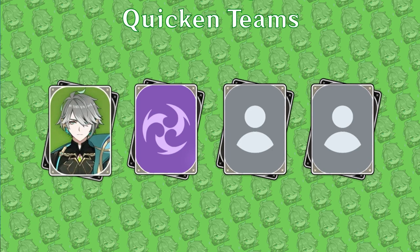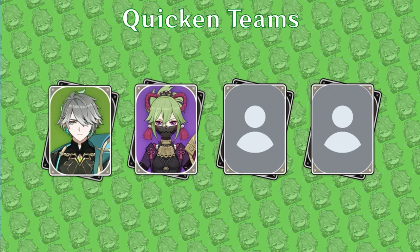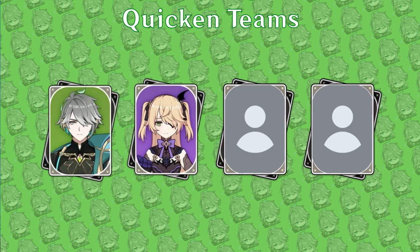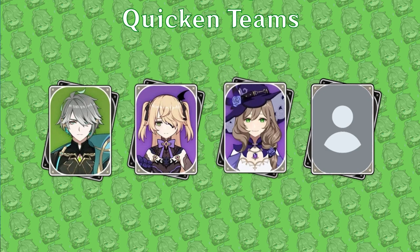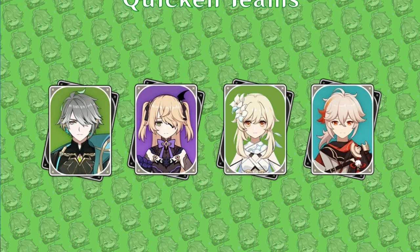Good Electro options include Kuki Shinobu and Fischl. Kuki Shinobu can maintain her Grass Ring of Sanctification through most of Al-Haytham's field time to apply Electro and heal teammates. Fischl can provide great off-field damage along with energy. For the third slot, pick Yoimiya, Beidou, Lisa, Nahida, Yaoyao, or the Dendro Traveler. The final spot can be a flexible utility character such as Zhongli or Kazuha, or another Electro or Dendro unit.